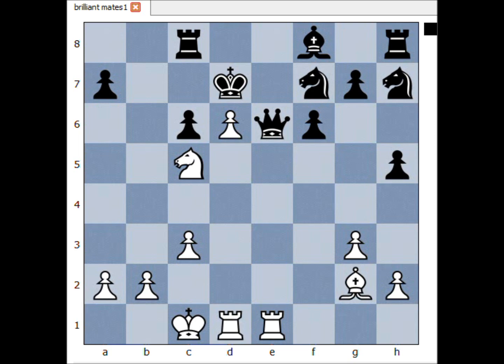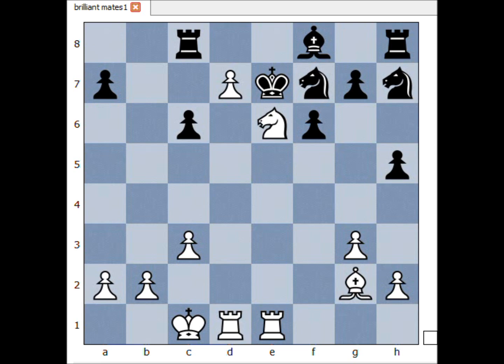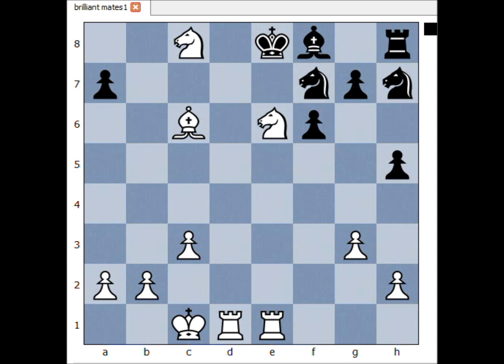Very nice. And if king goes to e8, then d7 forking the king and rook. King to d8, then knight takes on e6 check, king to e7, pawn takes rook promoting to knight, king to e8, knight to e8, and then bishop takes on c6 — checkmate. Very nice.